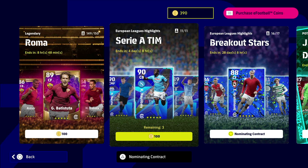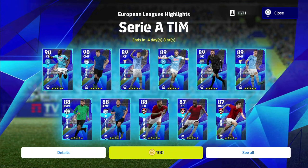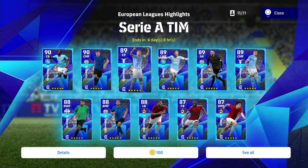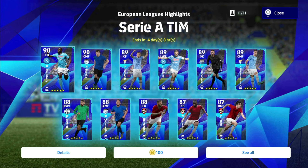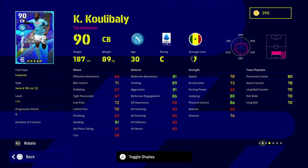Welcome back to another player pack review. Today we're going to be looking at the Serie A Stars European League Highlights pack. There are a couple of really nice players in this if you are a newcomer or if you're looking to upgrade your squad with an end-game type defender. I think Koulibaly is an absolute beast, Tonali in the DMF. My picks are Tonali, Hernandez, Barella, and Koulibaly. We're going to head over to efootballdb.com and train them up and simulate how they progress.